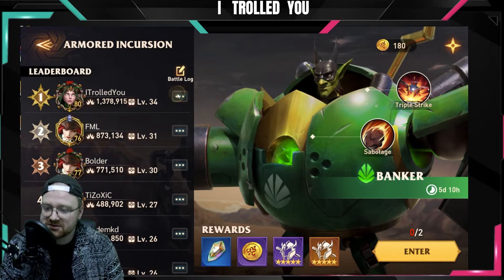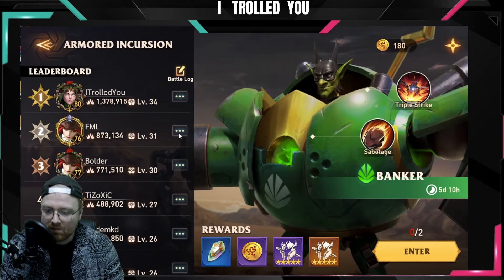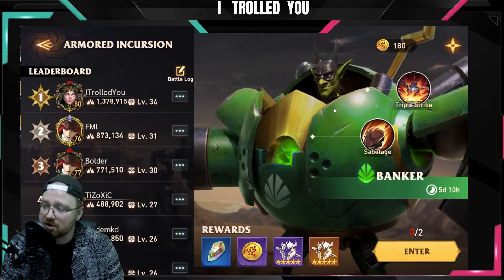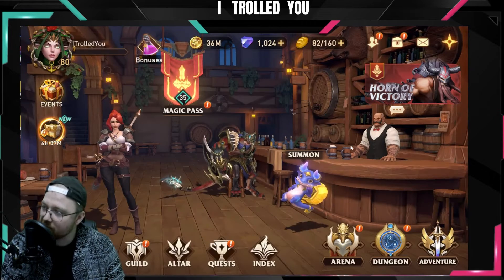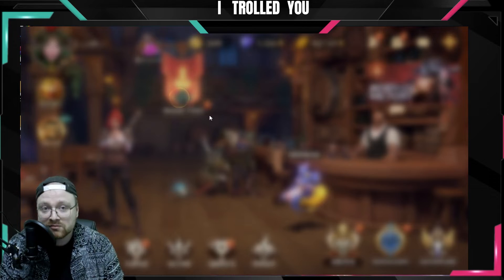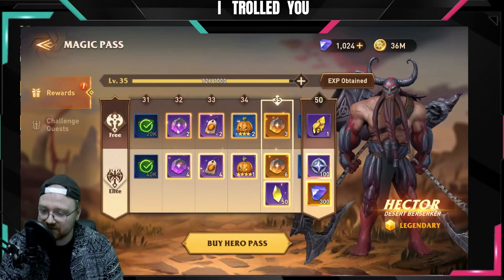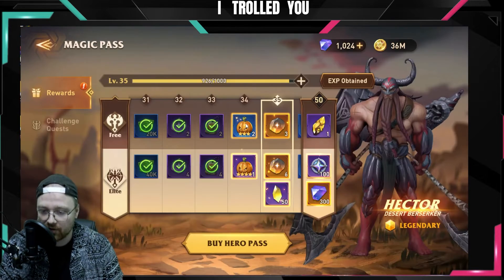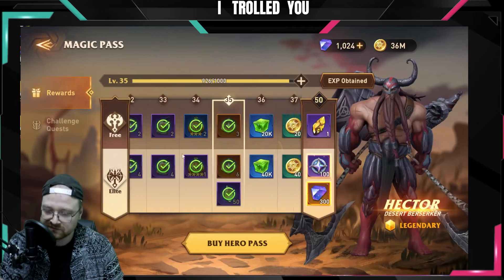Maybe if I replace William with Gharl and keep Zetlin it will be better — I'm not sure, I might test tomorrow. Let me know in the comments what you think about this guide on how to defeat the level 35 guild boss on automatic with this team.